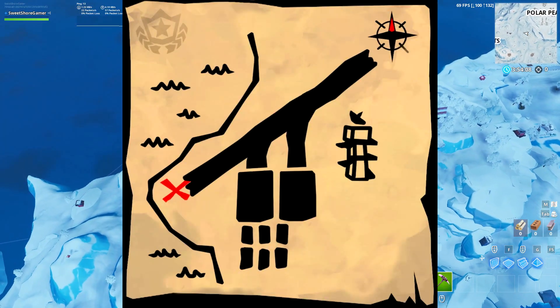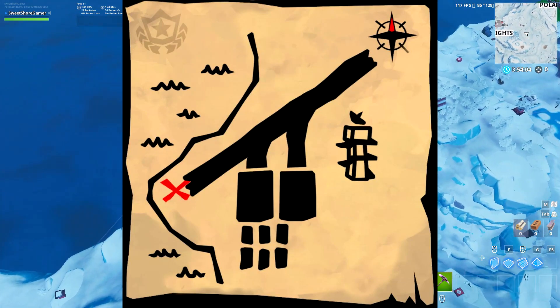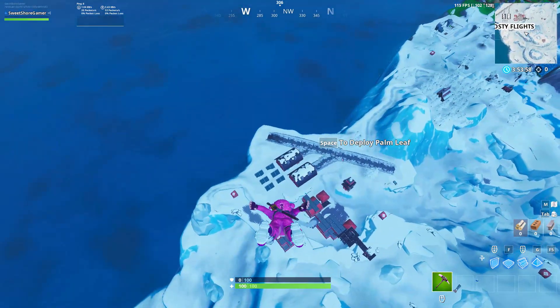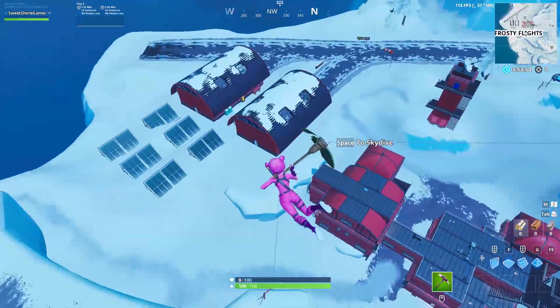If we take a look at the map, you can clearly see that it is a map of Frosty Flights runway, with the X pointing towards the end of the runway itself. That is where we want to go. If you drop down towards Frosty Flights, this is roughly where you're going to need to go.